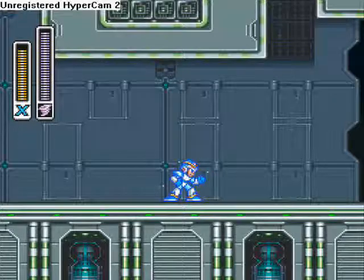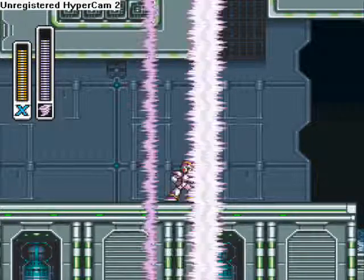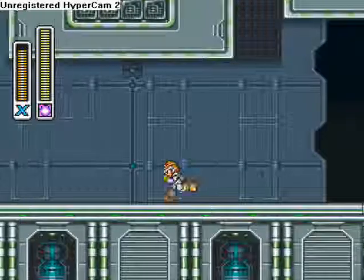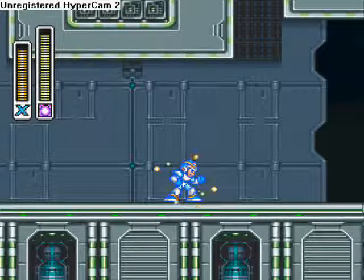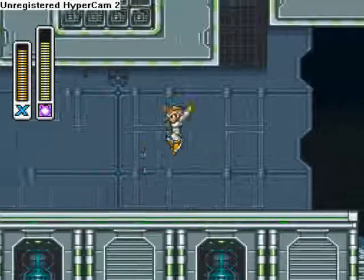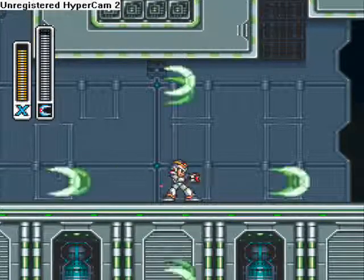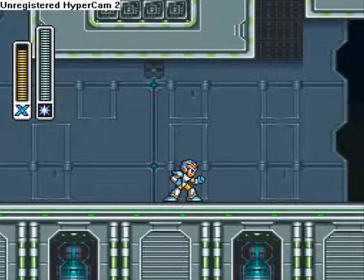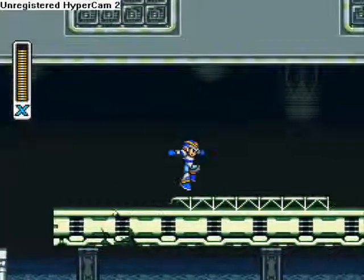Tornado attack — you charge it up to pink and then super tornado attack! And then we got electric attack — charge that up and you've got electric walls! Boomerang — charge it up and you've got super cut man attack! Then there's Iceman — charge it up and you get stone ice platforms! That'll get you across spikes and stuff.